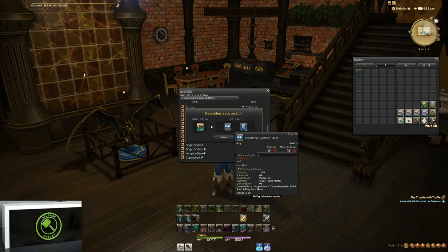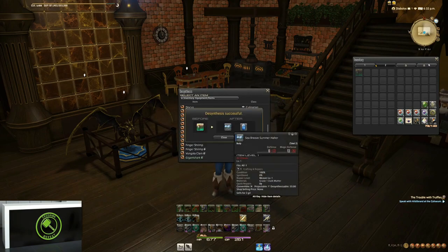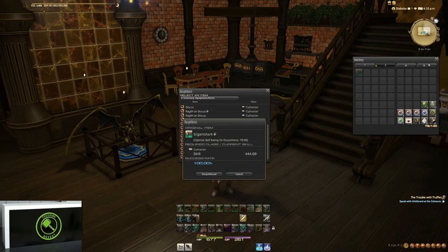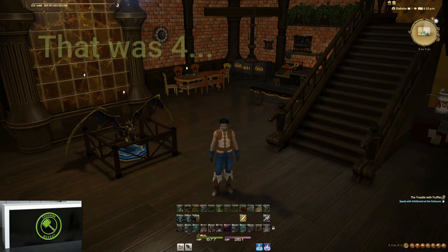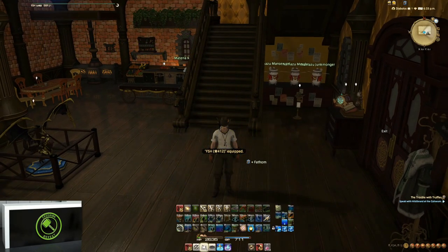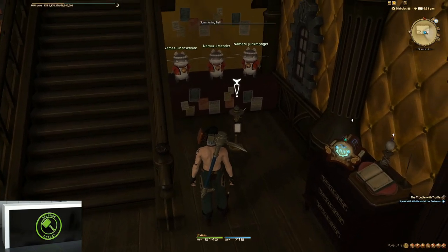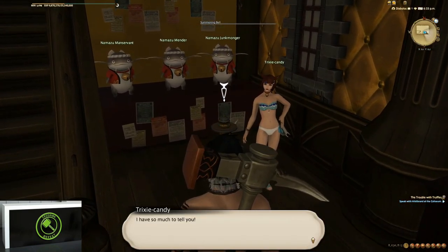Here's one — a Seabreeze Summer Halter to sell. Another one. Hopefully we get one of the men's outfits, but it doesn't look like it. But we're getting something every time, so that's good. So we've got three halters. You can get all different kinds of swimwear. There's a men's version where you get kind of the shirtless look with a tattoo and a necklace. And then the women's — one of my retainers is wearing it — that's the women's swimwear, so that's what that looks like.